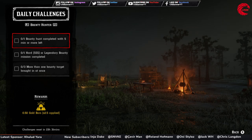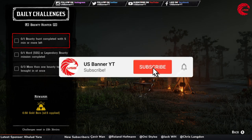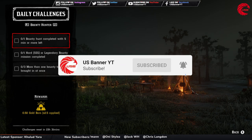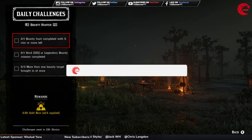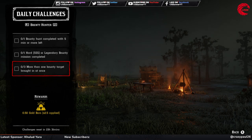For the Bounty Hunter role, you have to complete one bounty hunt when you have a minimum of five minutes left — so complete a bounty mission when you have at least five minutes remaining. After that, complete a hard or legendary bounty mission. Then you have to bring in more than one bounty target at once, three times — use your bounty wagon, put more than one bounty target in your wagon, and deliver them three times.